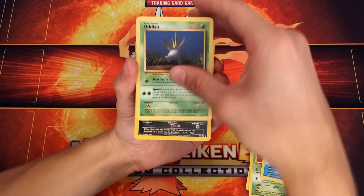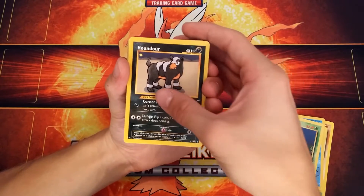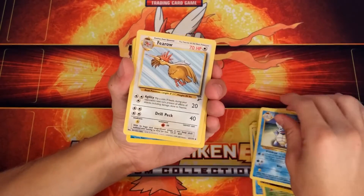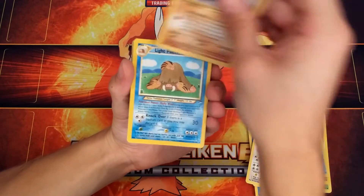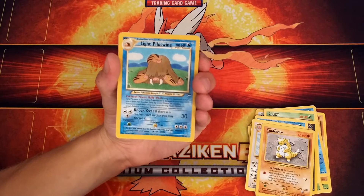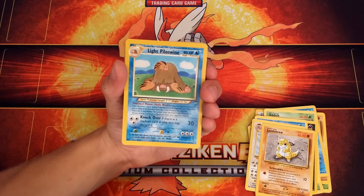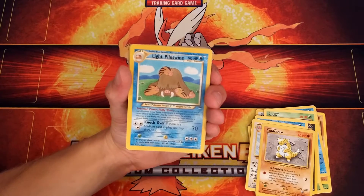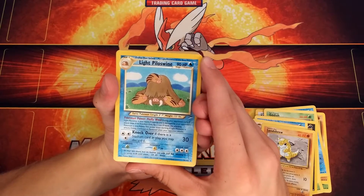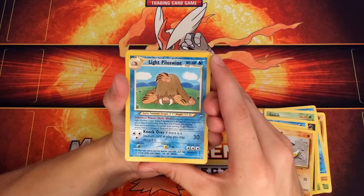An Oddish. A Houndour — Generation 2 — not bad at all, has that Dark type. A Wartortle. A Fearow. A Light Piloswine. What? So there's Dark and Light — I did not know that. Is there a difference between the two? I'm not 100% sure. Looks like it's weak to grass but it resists Electric. It has the ability Fluffy Wool — during your opponent's turn, if Light Piloswine is your active Pokemon, it's damaged by your opponent's attack, but flip a coin; if heads, the attacking Pokemon is now asleep. Pretty decent.